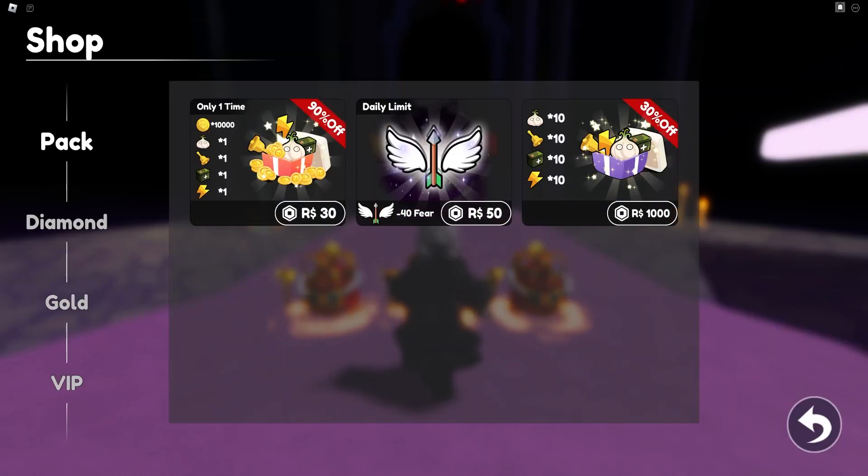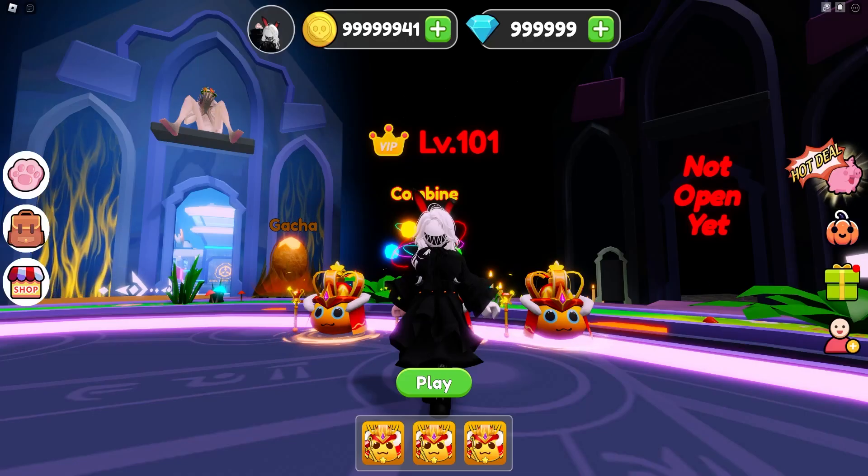To make the game easier for you, I've added three packs to the store with tons of discounted items, including the prop combo that gives you access to all kinds of game props, and a fear pack that reduces your fear, thus increasing your in-game income. You can choose to purchase these if you are interested.